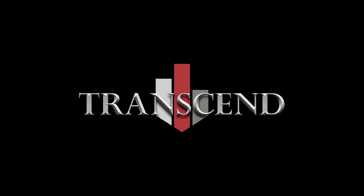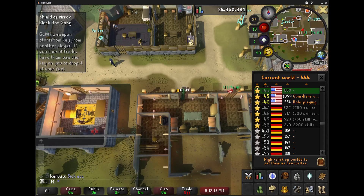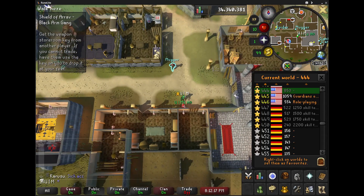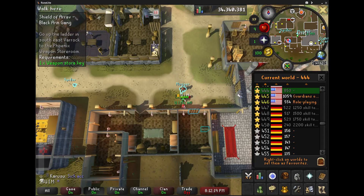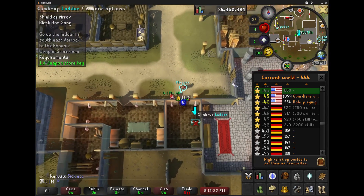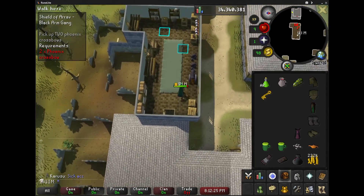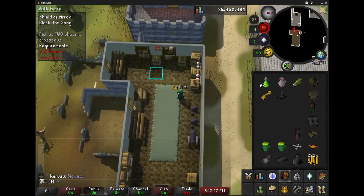This is the next combat tutorial guide for the Shield of Arrav, specifically for the weapon master. What you want to do is give the key, after joining the Black Arm Gang, to your alt. The alt will run up using the key and kill the weapon master, and then you will want to give the key back.